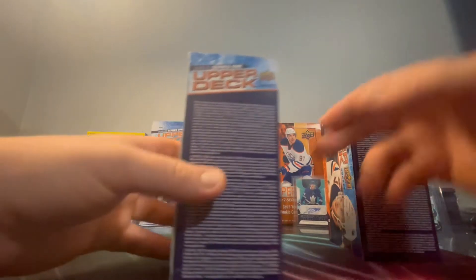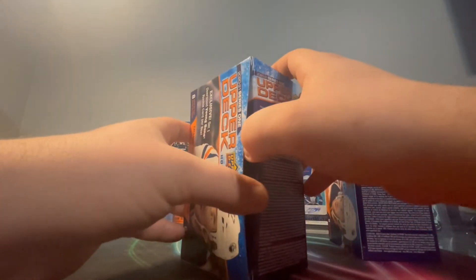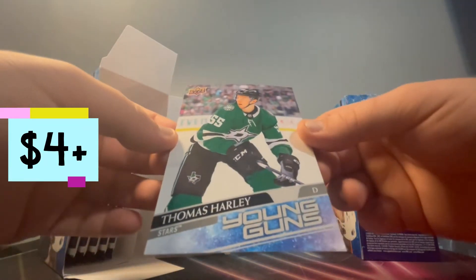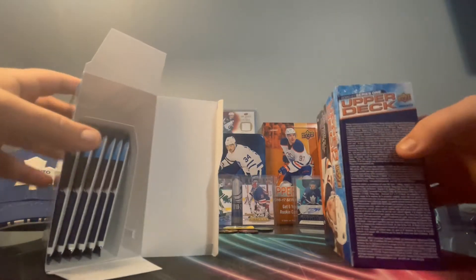Hopefully we can get something else. The one on the left is mine. I see a little green in there - who's this gonna be? It is a Thomas Harley! I don't think we have him so that's pretty cool. We have the oversized sleeves too - you can grab those and put these on. So I have sleeves and top loaders.